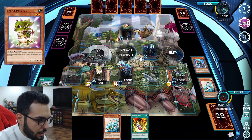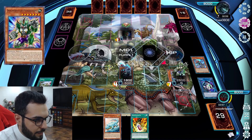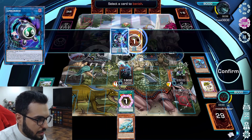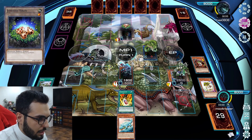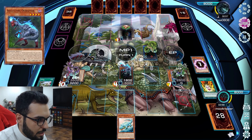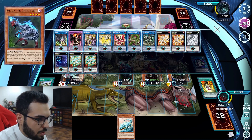Yeah, so we gotta get rid of baby. Verte. Activate. Send Vanish Rex. Vanish link. UCT, activate, summon. Exceed Shokan into Dolka.